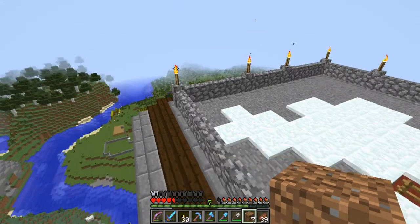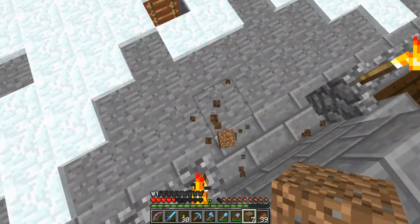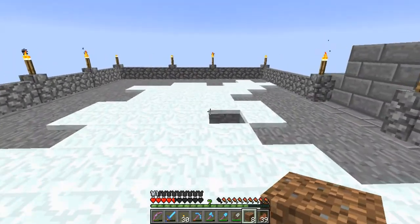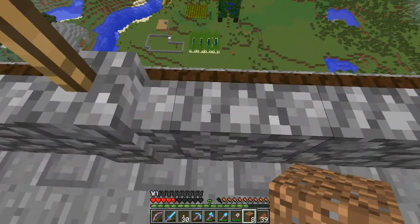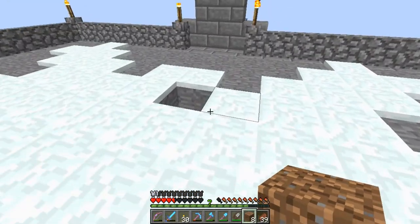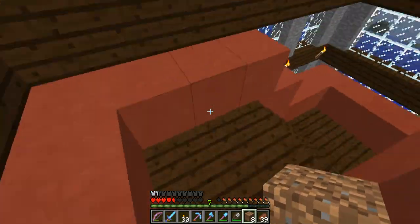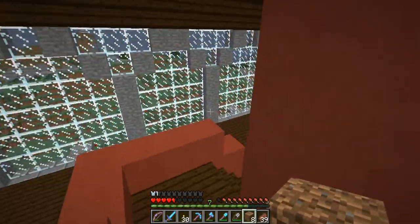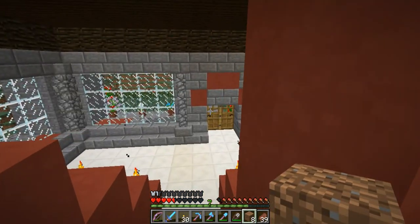Just a cobblestone wall with some torches on - nothing too grand. We've got further room if we want to expand up here. I tore down the roof - I needed to bring the roof out a block or two and then bring it up into a pyramid shape, or pyramidion, which is the top of a pyramid. So I'm going to grab some supplies, put a chest down, and we'll make a start on building a new house. See you in a second.